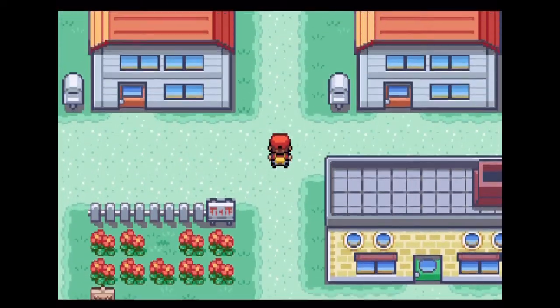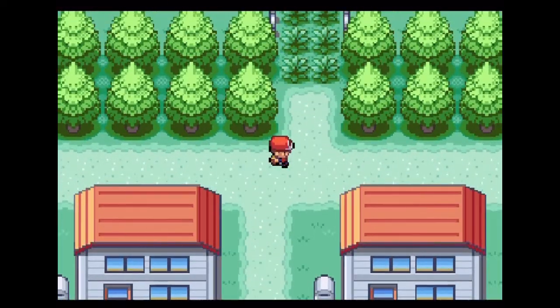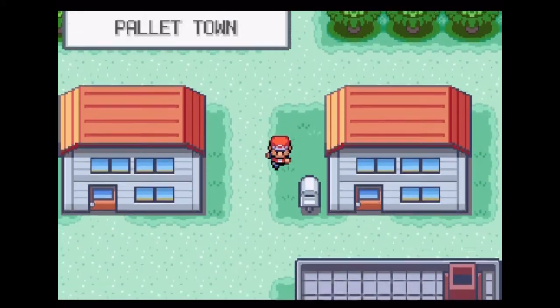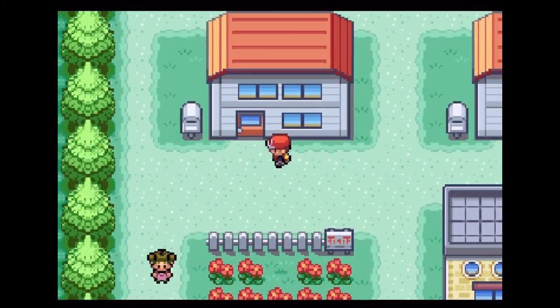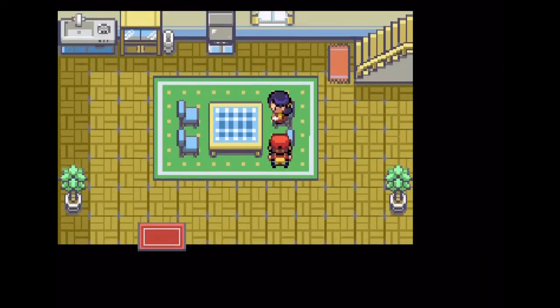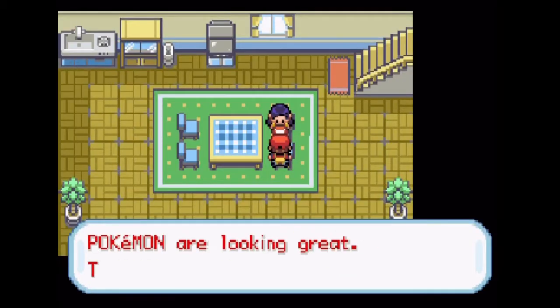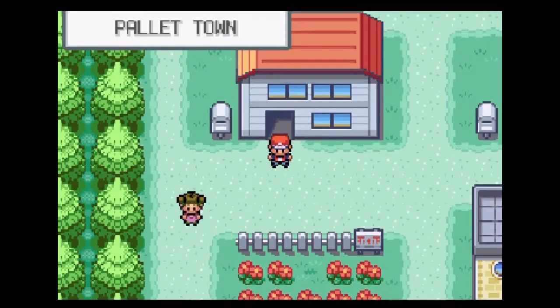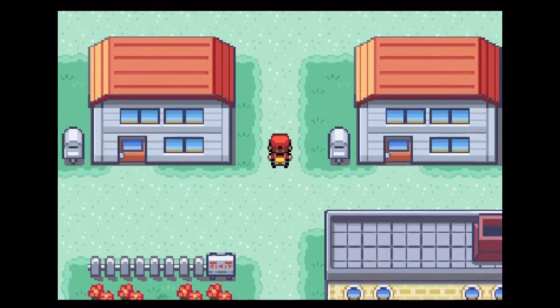Can't run yet — we're so close yet so far from being able to run. Do I need to talk to my mom to be able to run? Did I miss something? Doesn't she interrupt you? I think we have to get Oak's delivery first or something. Isn't that in this game?